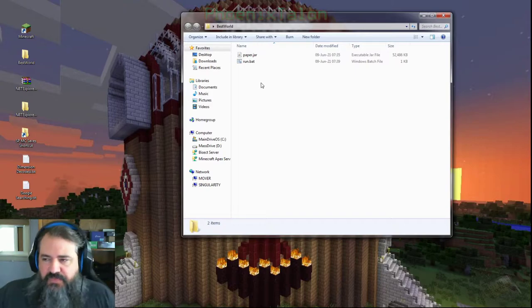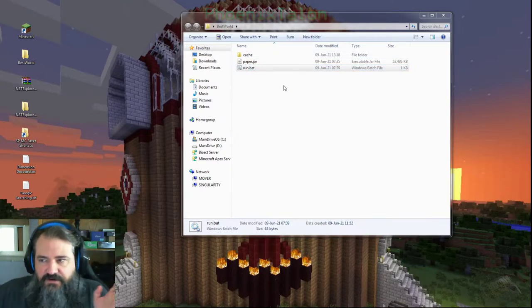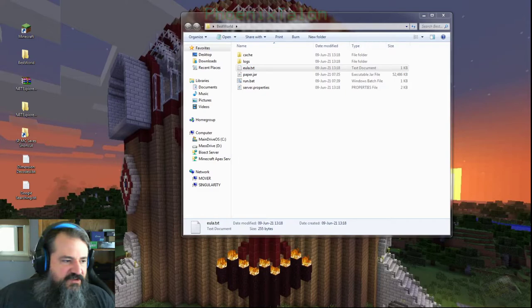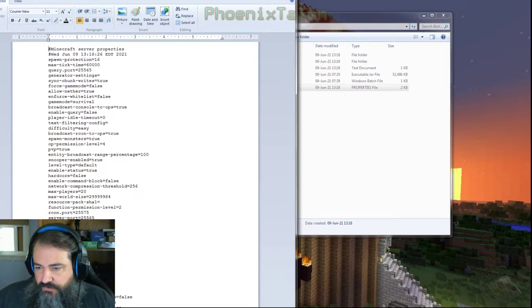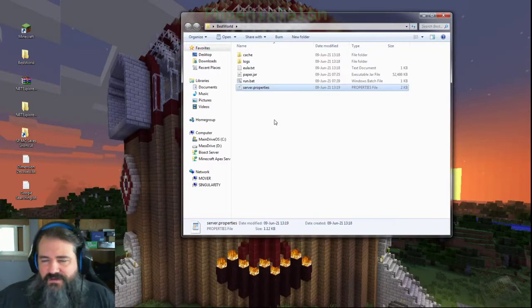It does its thing, makes some files, you change your settings and run it again. There's a process to it — I'm not going to go in-depth. You get your EULA, your end user license agreement, change that to true and save. Close server properties. We're going to set the level name to 'best world'. You don't have to call it that necessarily, but when we convert back you definitely want to. So that should have done that — I've closed and am redoing the server. This is going to make all the server files and the whole world will pop in.